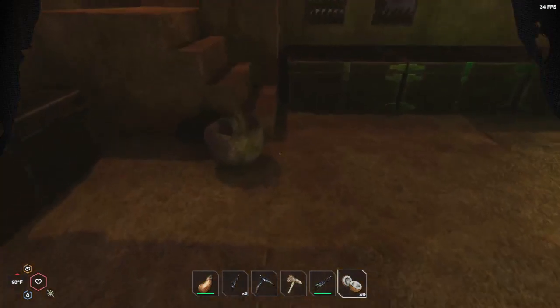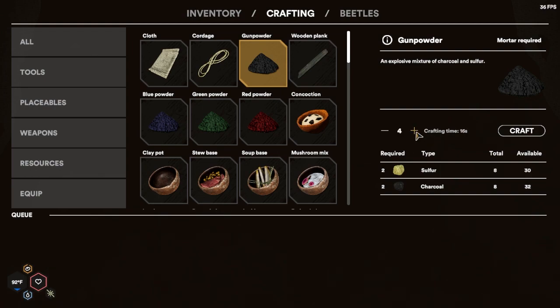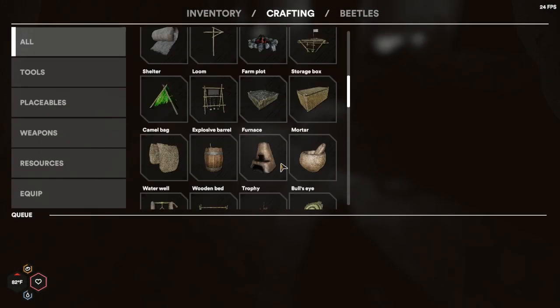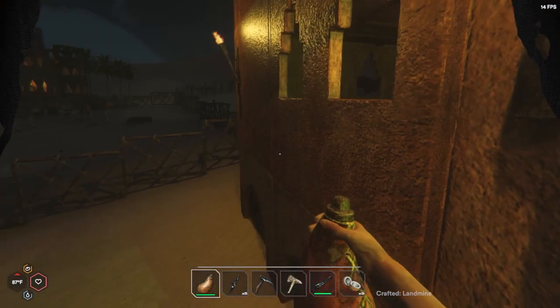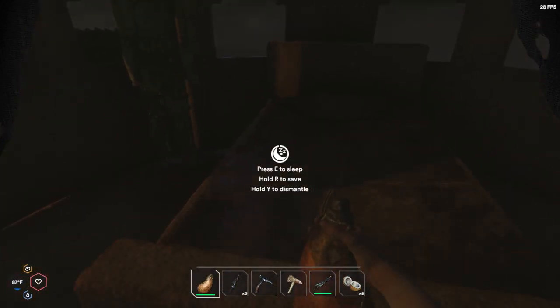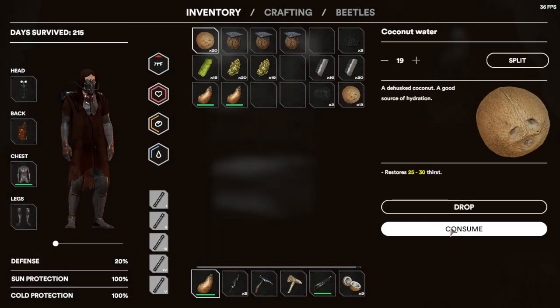We're going to hang in here hoping we don't get a bug attack while we're inside, because I really want to be outside when the aliens come. We got all our gunpowder crafted. We'll only be able to get three more landmines, but as long as they're placed in proper spots where the bugs are going to come, we should be alright. Let's save and sleep to get some daylight.